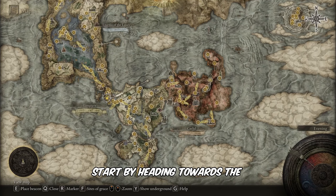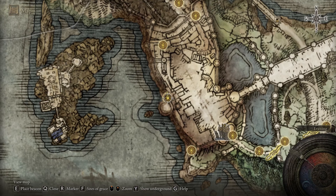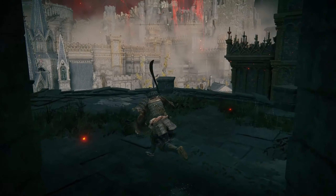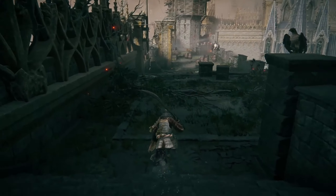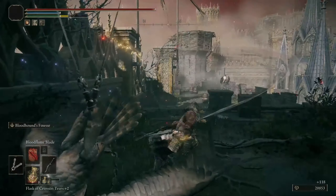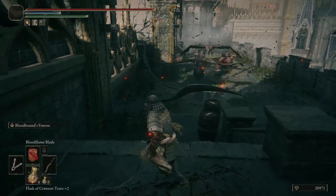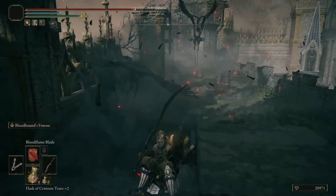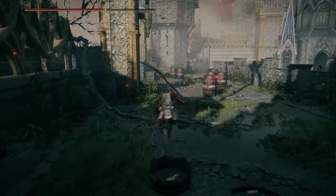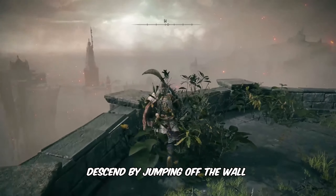Start by heading towards the marked point on the map. Upon arrival, follow my lead. Descend by jumping off the wall to reach the bottom.